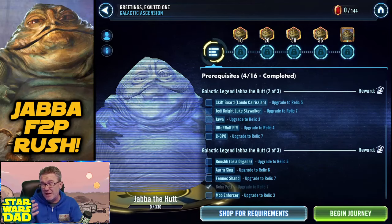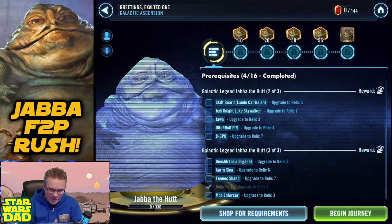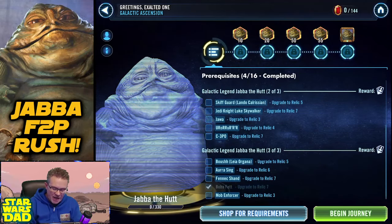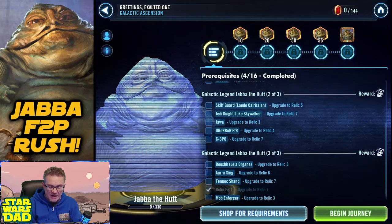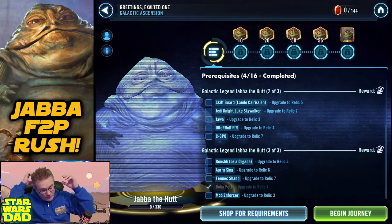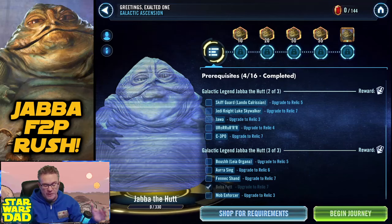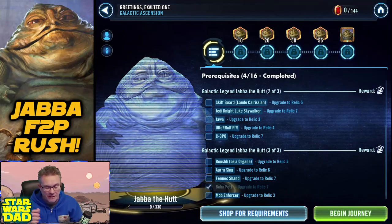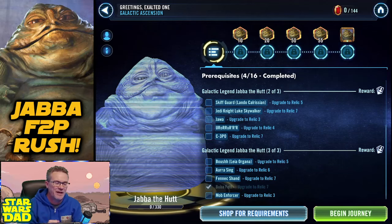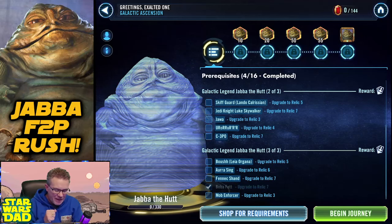I'll see if I can get C-3PO done for next week — I doubt it, but we'll see. My biggest challenges ahead are the Relic 7s for 3PO, Jedi Knight Luke, and Fennec Shand, and the Relic 6 for Aura Sing and Greedo. The Chirotechs I need to finish are Skiff Guard Lando, Jedi Knight Luke, and Kersantan — those are the big grinds I've got ahead of me. Can I get it done in 11 more weeks? It doesn't seem likely. I think this is going to go to about a year and two months.